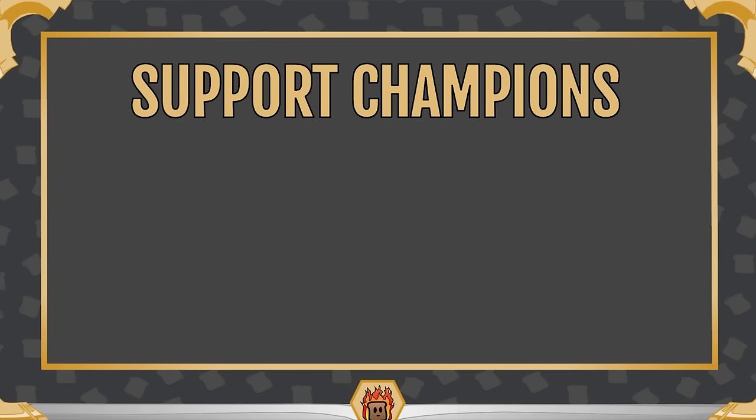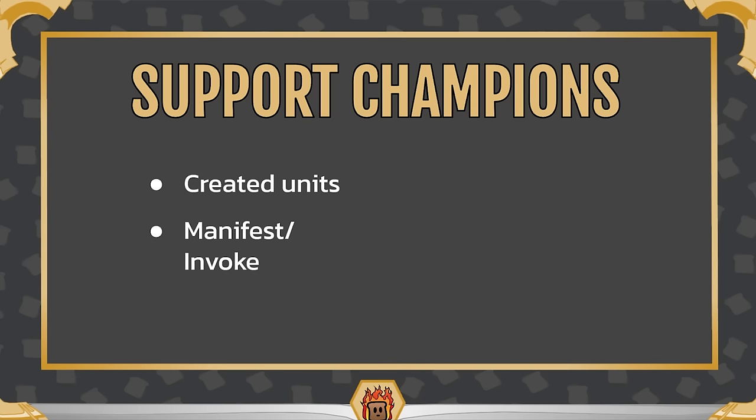For support champions, the main things to look for are: champions that create units, and those with manifest or invoke in their kit — unless it specifically invokes or manifests a spell, in which case you don't care as much. Heimerdinger is great for creating all his different turrets. Zoe is very cheap, also has elusive, and can invoke to give you cheap units that count as created. Rumble can manifest his different Mecha Yordles, which again count as created units — great synergy overall.